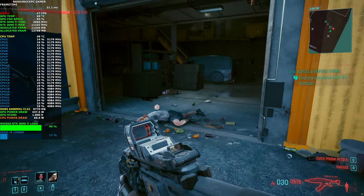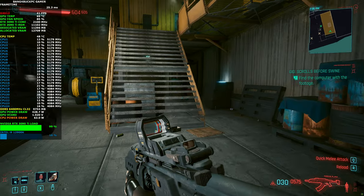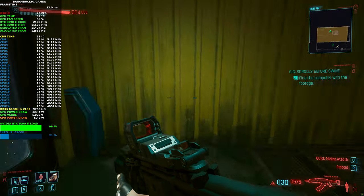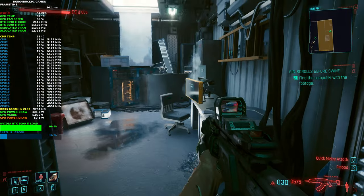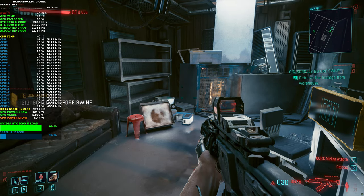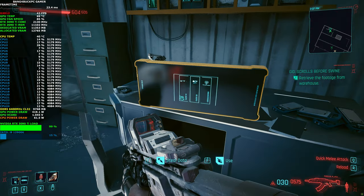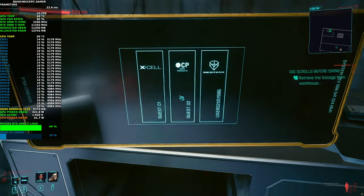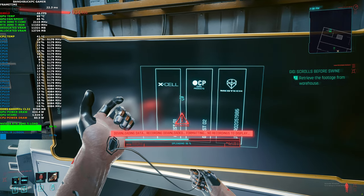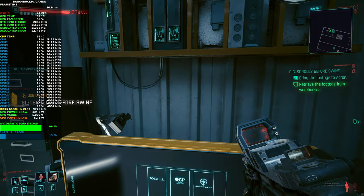One thing about MSI is it really has good memory compatibility. I bought the G.Skill Trident Z5 RGB 6400MHz DDR5. The sub-timings on that are CL32-39-39-102 and it runs at 1.4 volts — that's the XMP profile and that's what I'm running now. The main thing is it works. There are some motherboards that won't do 6400MHz, so the Unify is solid when it comes to that.